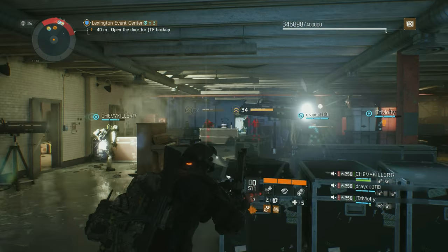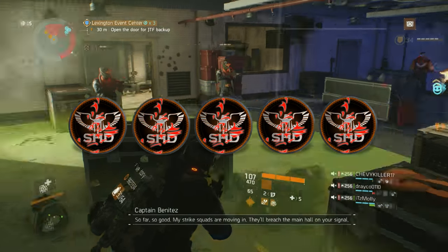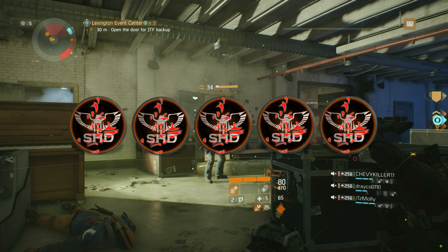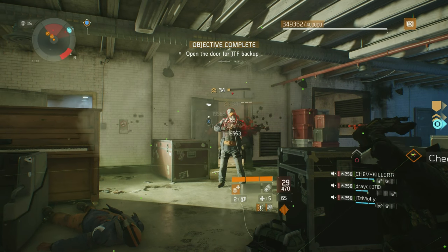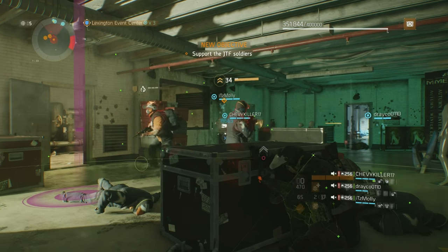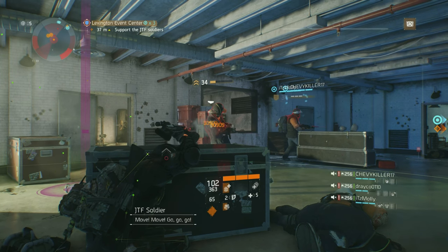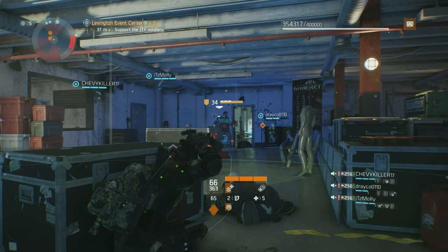I'm going to rate the 256 Gearscore MG5 Light Machine Gun a perfect 5 out of 5 stars. In the current weapon meta for Update 1.5, this really is the strongest weapon in the game as it combines the highest fire rate among LMGs along with AR-like handling and reload speeds. For those agents that are reluctant to try something other than an SMG or assault rifle, try the MG5 out — you will be pleasantly surprised.